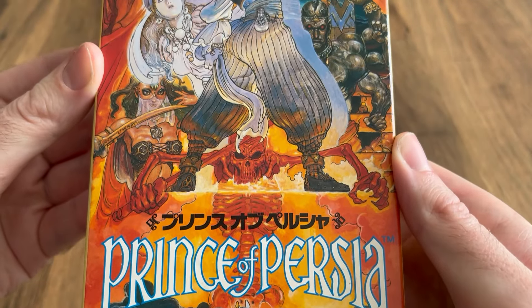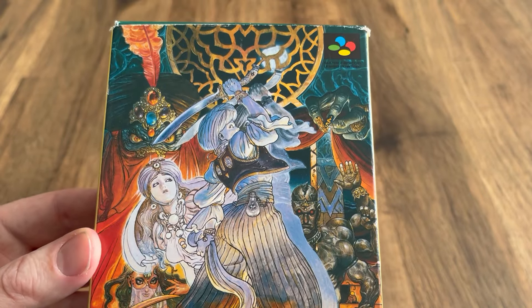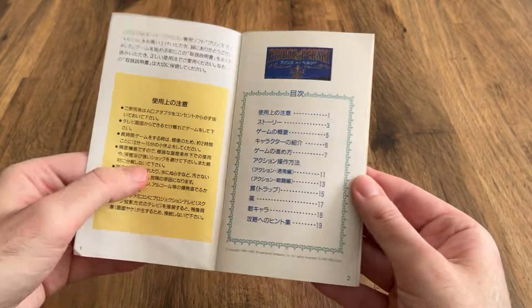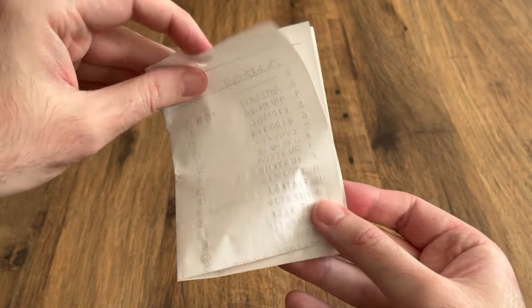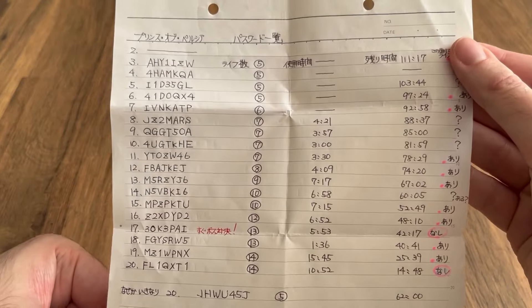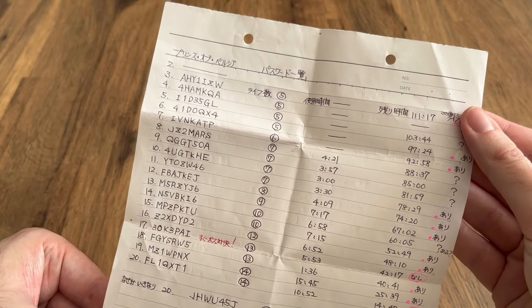But the version I've decided to focus on today is the Super Famicom Edition, the Japanese equivalent of the Super Nintendo. I remember buying this copy from a video game market a few years ago, and when I opened it up I found this old sheet of handwritten passwords. I love finding stuff like this. You can tell the previous owner had such a great time playing it, and it's really neat and tidy too — it looks a lot more organised than my password sheets.